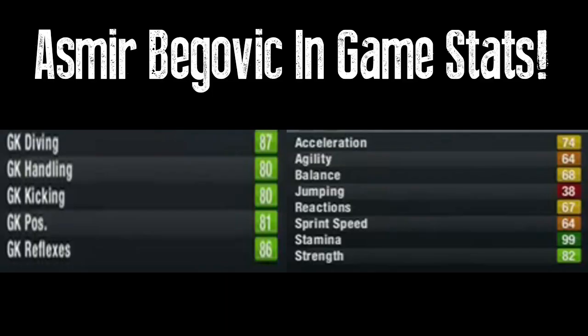As you can see on screen now, these are his in-game stats that all goalkeepers have: goalkeeping diving's 87, handling's 80, kicking's 80, positioning's 81, and reflexes at 86 in-game. As you can see on the bottom right, his strength is 82 — which is great because he's got 70 speed, he's six foot five, and he's got 82 strength, so he's going to be a really good goalkeeper. Sorry also about the in-game stats not being as they usually are — it's just because Futhead doesn't offer it since he's a keeper and doesn't need all the stats. So let's get into the gameplay of Asmir Begovic.